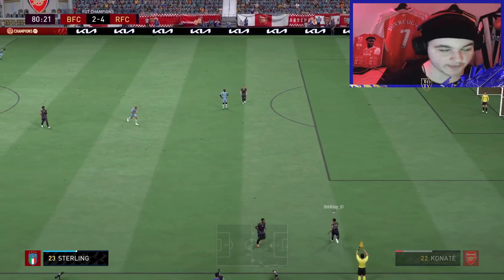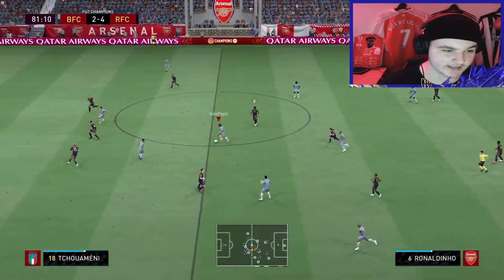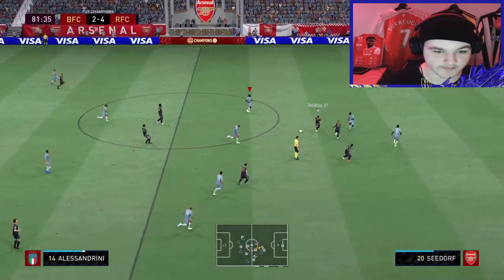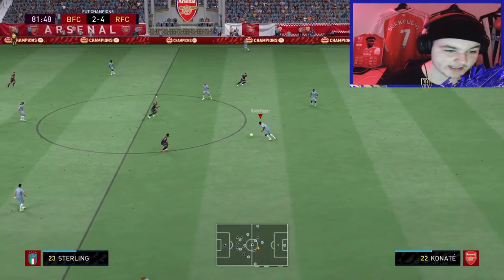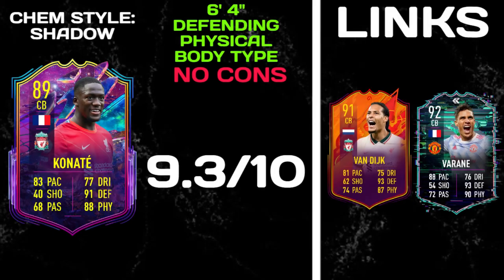I can see why this card is so expensive. If you've tried Headliners Van Dijk, he genuinely feels very similar — just as tall. I feel like he is genuinely a budget Headliners Van Dijk. I wouldn't say he's better than Headliners Van Dijk, but him and Van Dijk as a centre-back partnership would obviously be a dream for Liverpool fans. What a performance from Konaté. This card is sensational. His stats don't suggest a 400,000 coin card, but as soon as you use him in-game, you will see how overpowered he actually is — 6'4", great defending and physical, and he's an absolute tank with solid agility and balance for his height and body type.